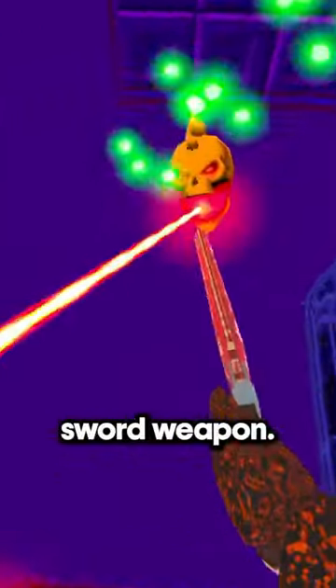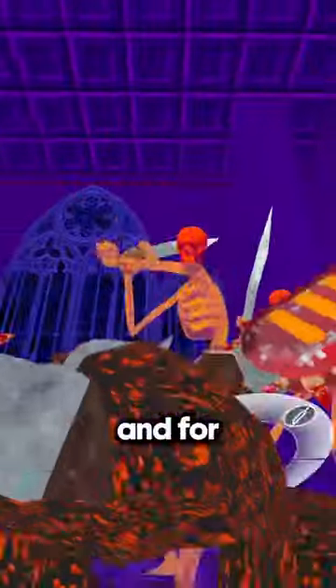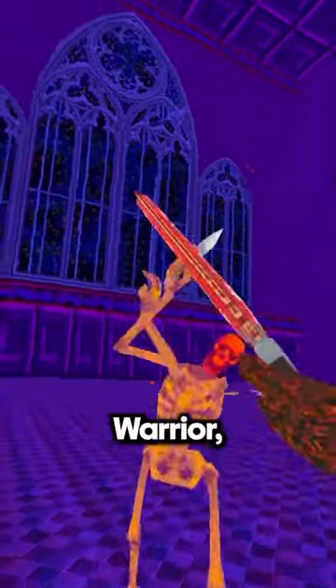Second is the new chainsword weapon. It's really great for attaching you to one of the big skulls while you can shoot at it with your shotgun from the other hand. And for blocking the sword from the skeleton warrior, or just going nuts and slicing and dicing up all the enemies.